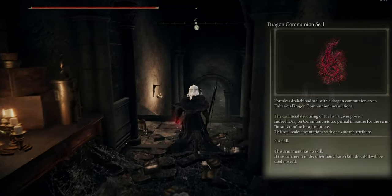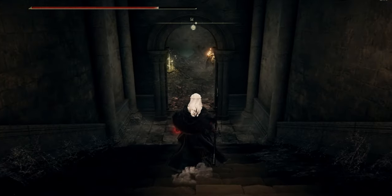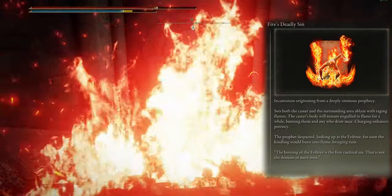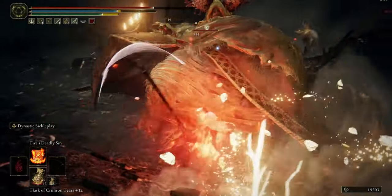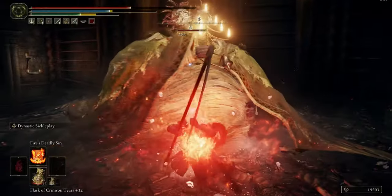For this build we have only one magic spell. Its name is Fire's Deadly Sin. After casting the spell, you deal damage to foes close to you and add a fire effect on your body. It's really useful for this weapon because you can dodge and deal damage easier than your foe.